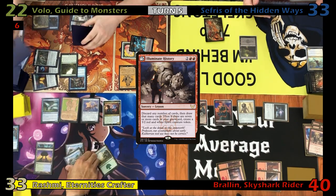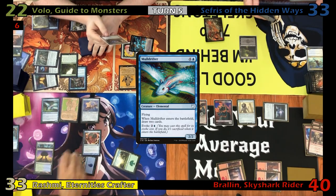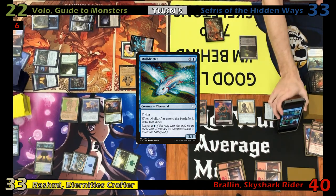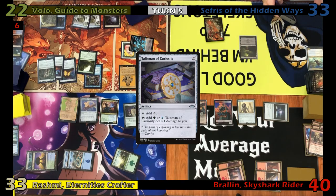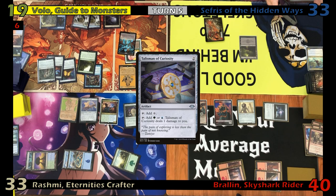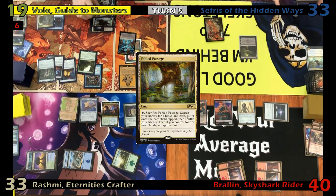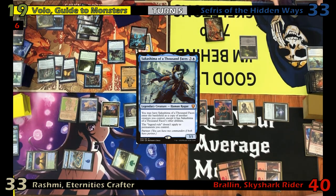Justin plays an Island that evokes Mulldrifter, then reveals Rewind off his Rashmi trigger, putting it to hand, before drawing two and casting a Talisman of Curiosity. Eric loses his Mana Crypt roll, taking three damage. He looks at his top three with his Library, puts two cards back on top, plays a land, sacks his Fabled Passage to find a land, then taps up to cast Sakashima, revealing a Simic Signet off his Rashmi trigger and casting it.